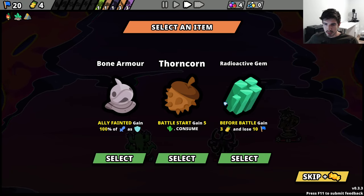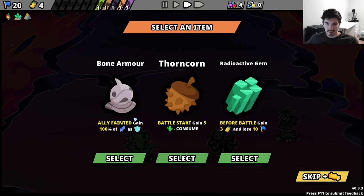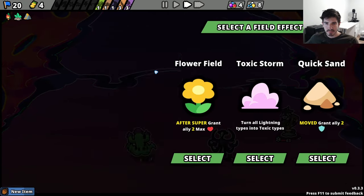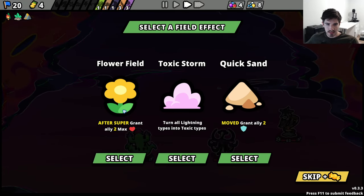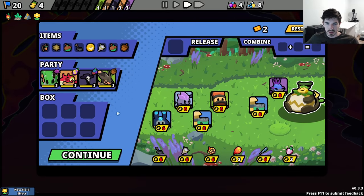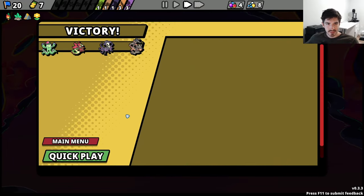This seems terrible — definitely don't want that. Battle start, gain five. These are all just kind of bad. Lightning into toxic — yeah, none of these are very good, I'll just do that. So are we still going? I'm confused — I thought this was kind of it, that's why I used all of my money. It is it — we're good. Victory! Yay.